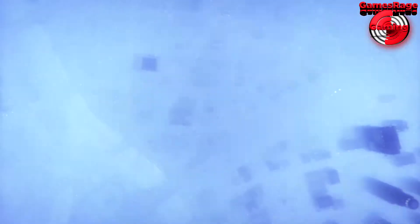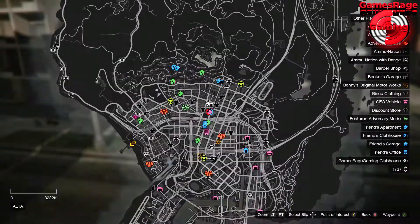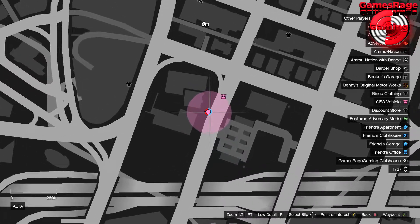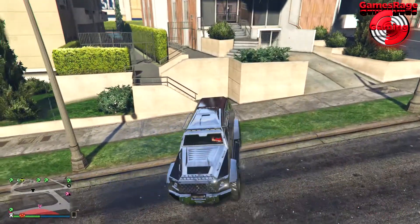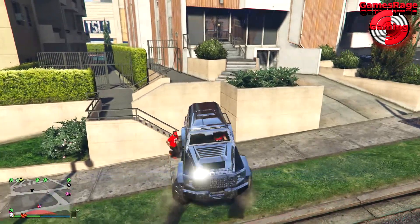You'll be quitting the job and you'll spawn in a standard GTA Online session. Now you need to get an insurgent and head over to the exact location I'm currently at on the map — all the way over in Alper, just by the mud shop.